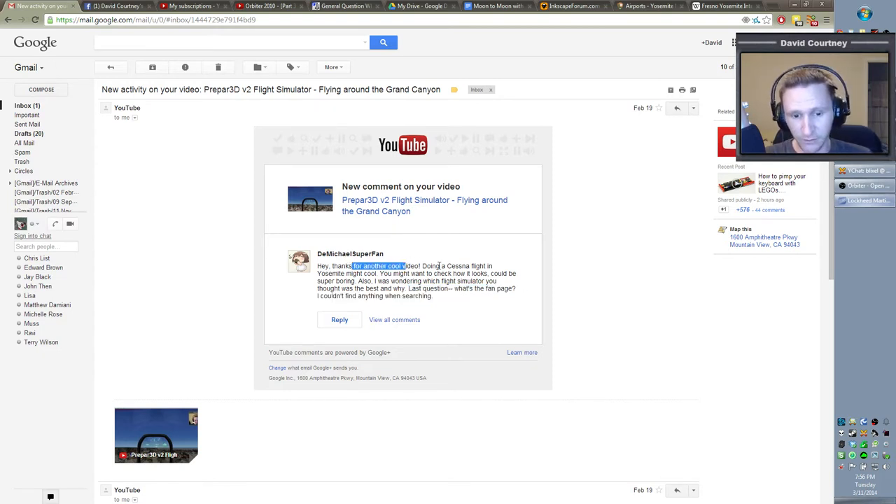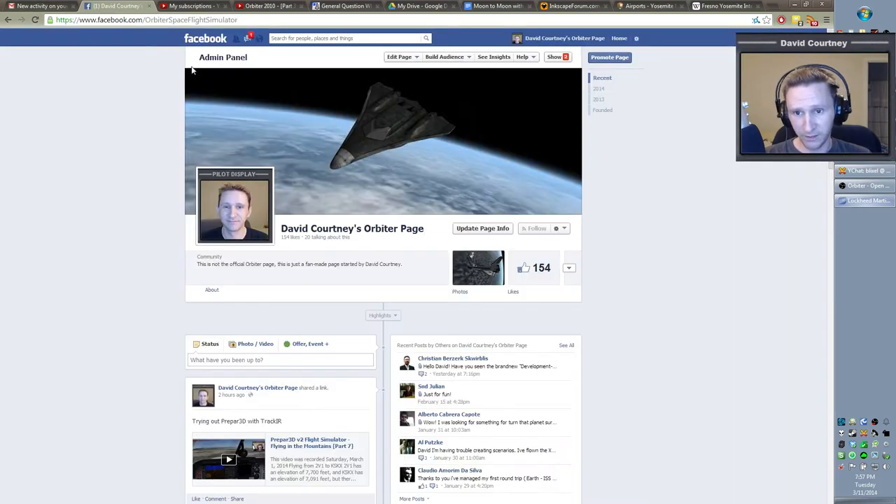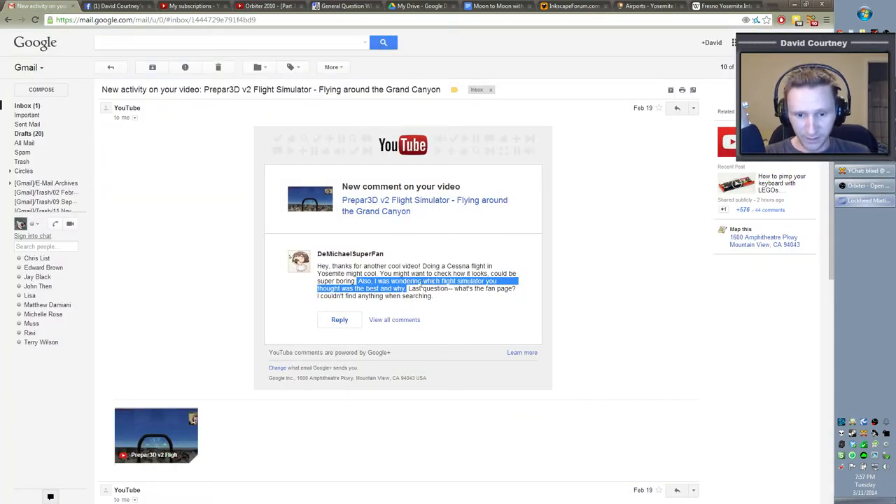He says thanks for another cool video. Doing a Cessna flight in Yosemite might be cool — you might want to check how it looks, could be super boring. He also asked which flight simulator I thought was best and why, and what the fan page is. The fan page is Facebook.com/OrbiterSpaceFlightSimulator — I'll put a link in the description. As for which flight sim is best, maybe I'll talk about that during this fly around.